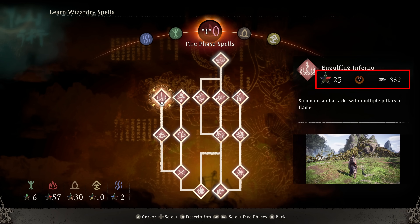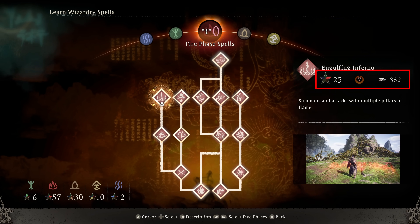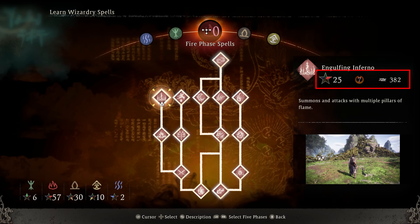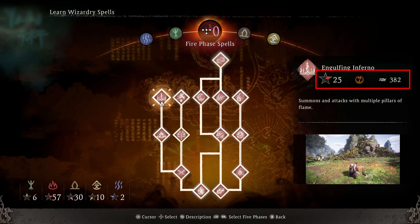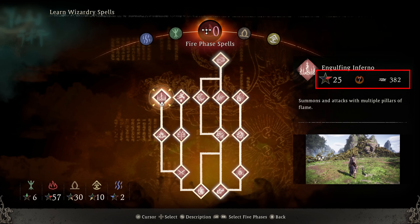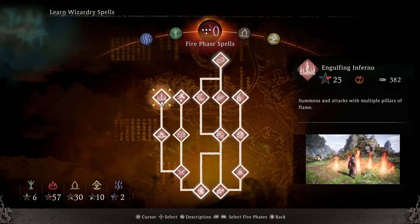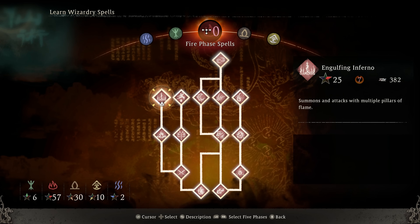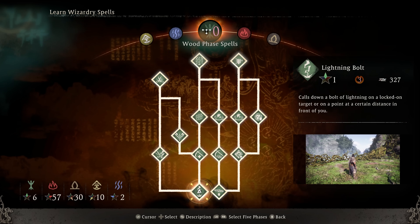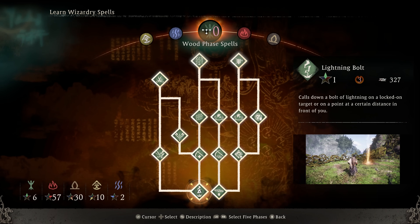Looking at something more advanced like engulfing inferno, I would need to have at least 25 fire virtue to even equip this, and I would need to be far enough in the level that my morale is up to 70 to use the ability. It's going to cost 382 on my spirit gauge, which just know it's going to be about 30% of the spirit gauge on average. Spell effectiveness is tied to virtue — with my build at six wood and 57 fire, my lightning bolt is going to be significantly weaker than my fire bolt just because I've put so much into fire.